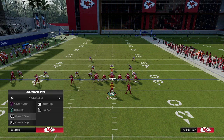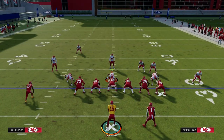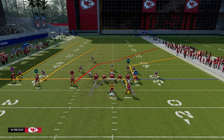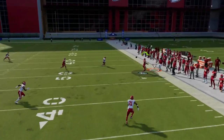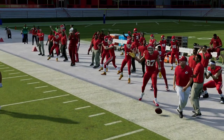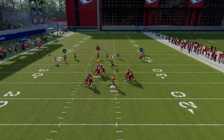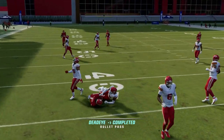Against Cover 3, another interesting feature: if they go to the left and try to user the middle, this deep crosser will actually pull that third defender, and you'll be able to throw the tight end corner route just like that. So you have really simple reads out of Verticals — it truly is one of the best plays in the game. Also, you have your running back out of the backfield: if they're not playing hard flats, just take the easy yards the defense gives you.